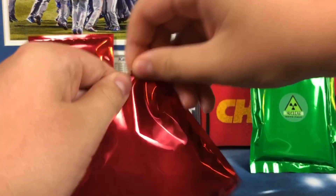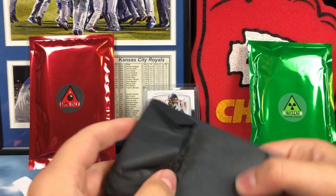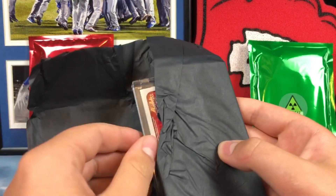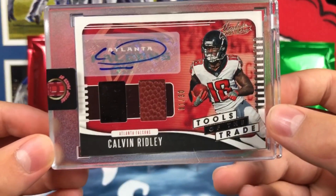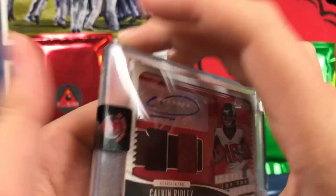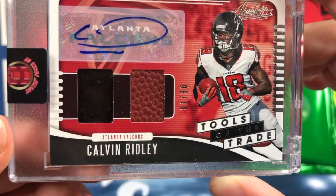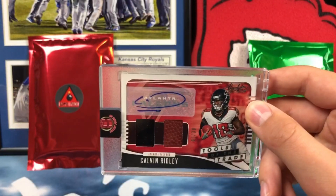Alright, you ready for the Bomb Pack? I'll let you do the first honors. This one's a lot easier to open than regular packs. What do we get? We have his card — inside is the reveal — oh, that's sweet! We have a Calvin Ridley signature and patch, slick, on the front. One out of 30, first off the line. It looks like a football and then a piece of probably a jersey or pants. That is a really cool card.